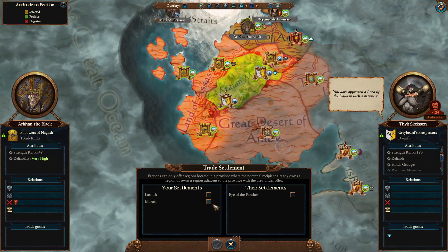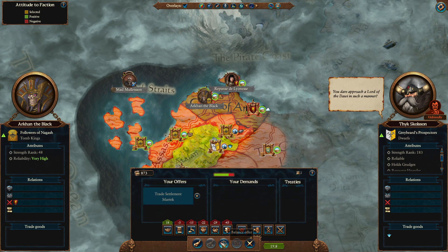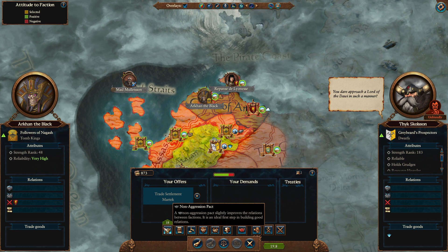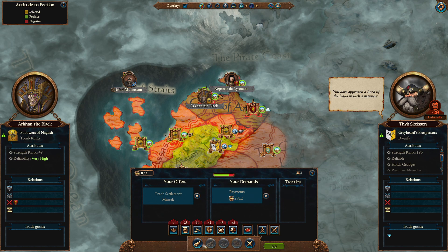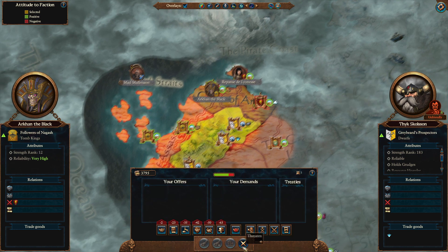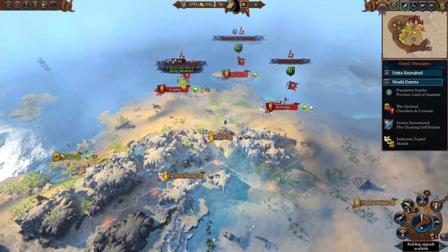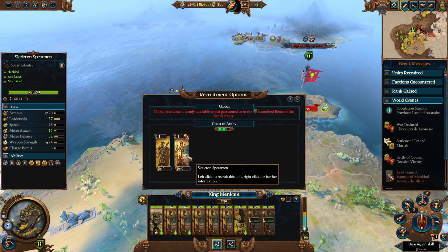You will then sell Martek to the Greybeard's Prospectors, but you should decide here on what you want to do. If you don't want to fight them and want to ally with them instead, you can get a non-aggression pact and try to befriend them. But if you want to conquer them, just sell it — it's essentially an incentive, and you can get a good amount of cash for the Tomb Kings early in the game, then attack them later on.